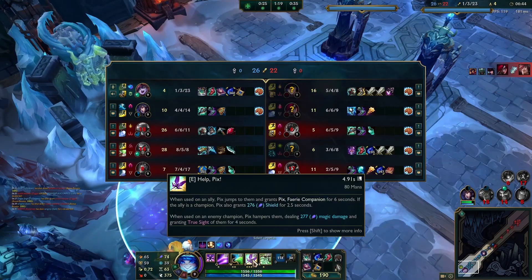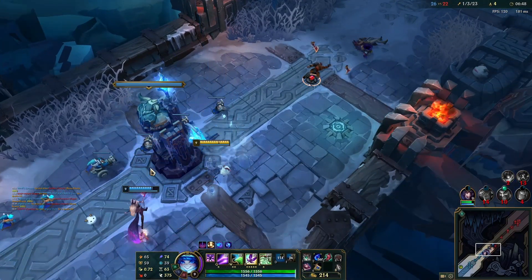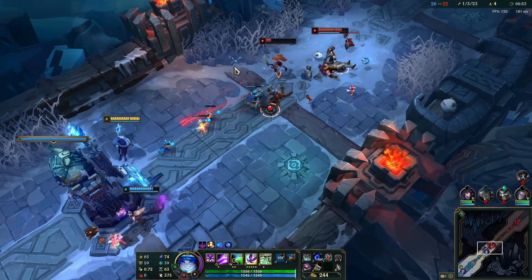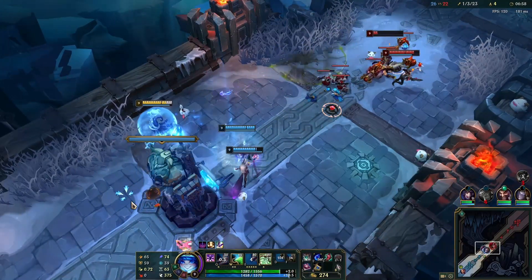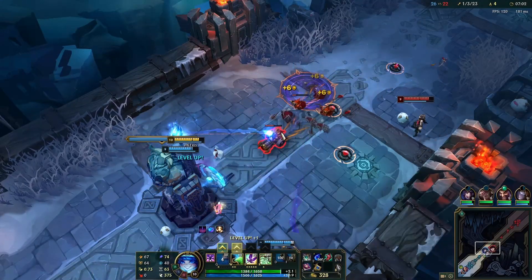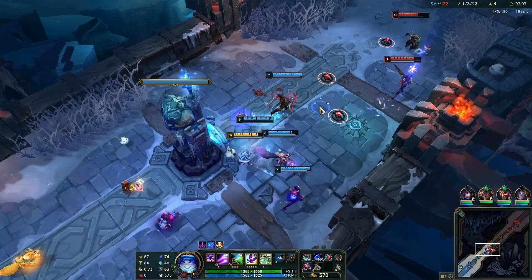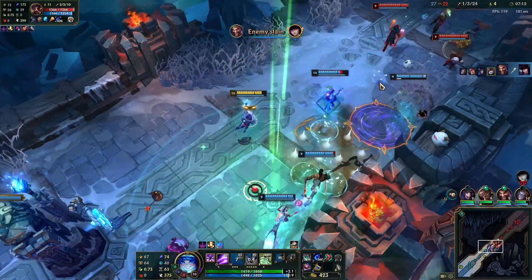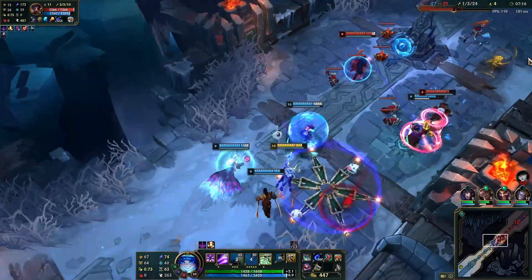I need to click my E properly. My shield is pretty big, but that hit me. He threw it to the left side, not even close to me. I don't know where Pike is.